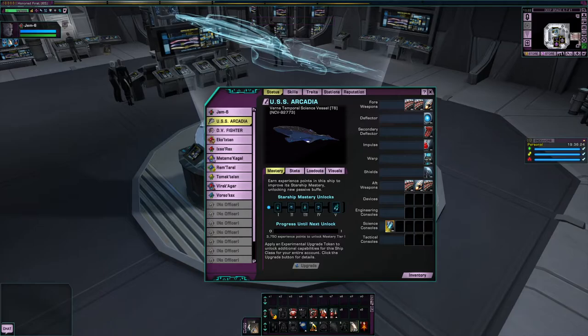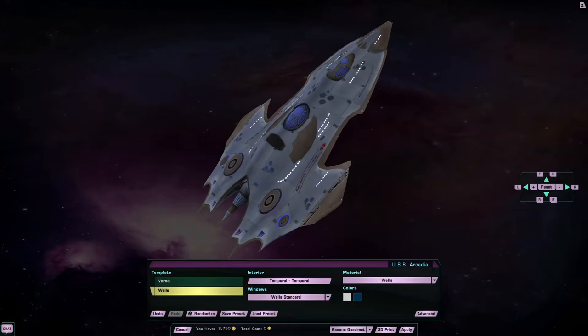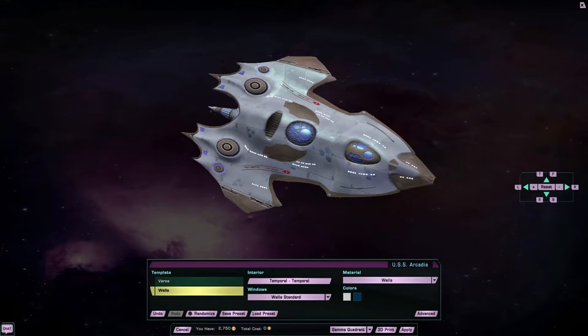The Verne is a tier 6 reskin of the famed and lovely Wells Class, as shown here, which appeared in the episode Relativity — Star Trek Voyager.